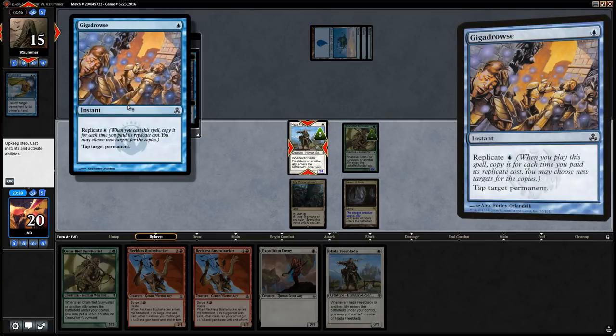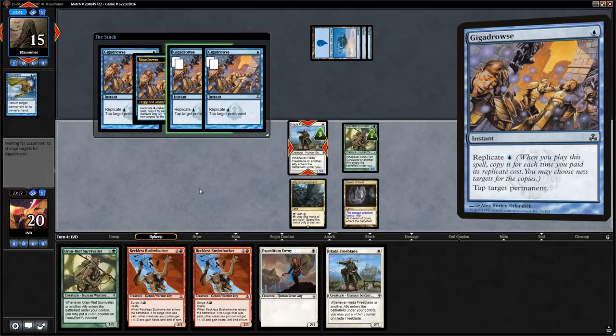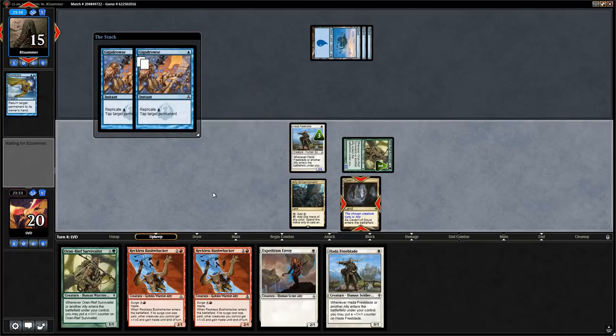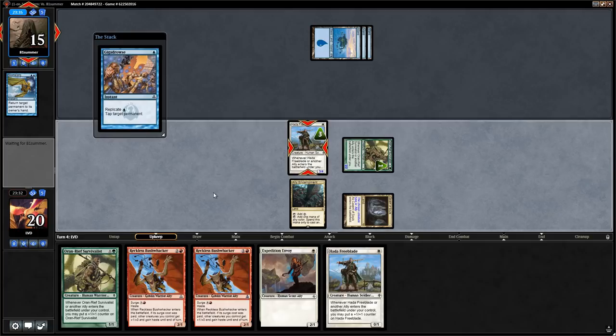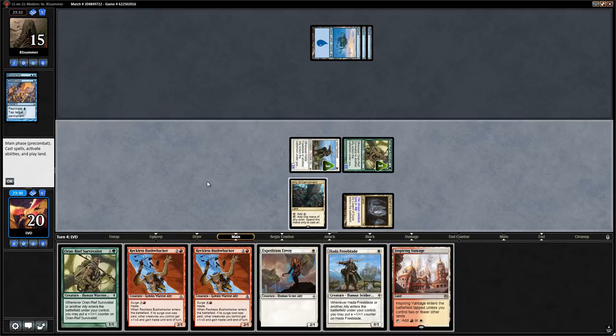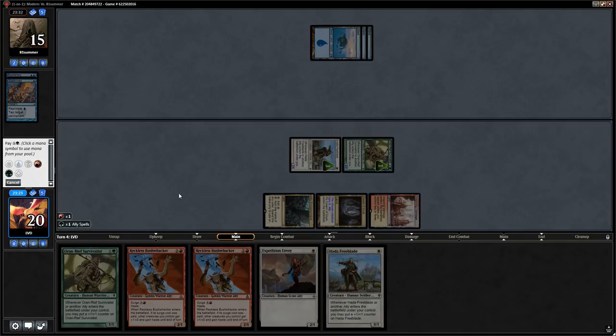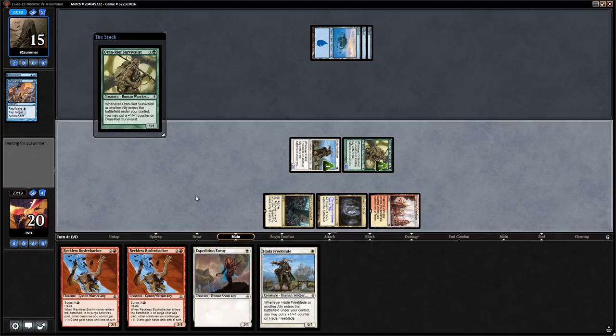Opponent uses Gigadrowse to tap down Freeblade and Survivalist. We still play a one-drop and pick up a land. We replay Survivalist so next turn we can go Bushwhacker plus one-drop for two subsequent turns.